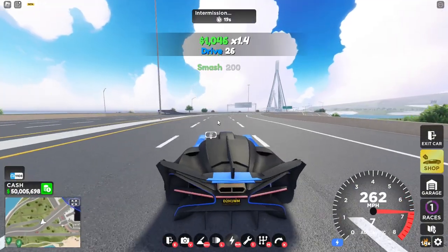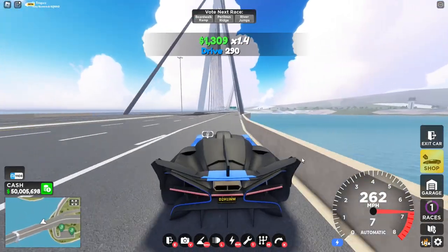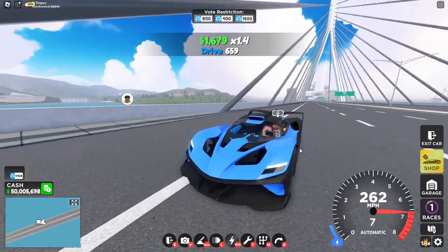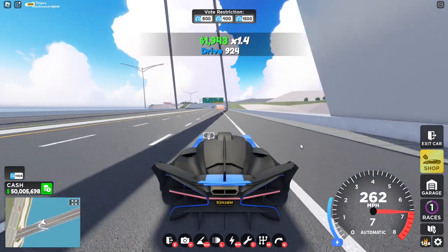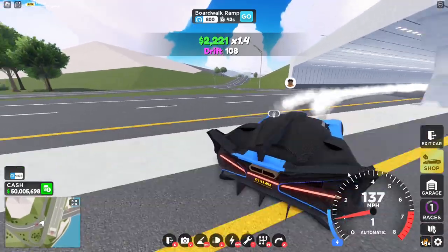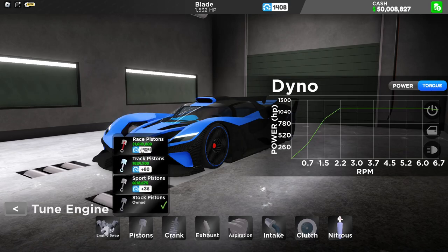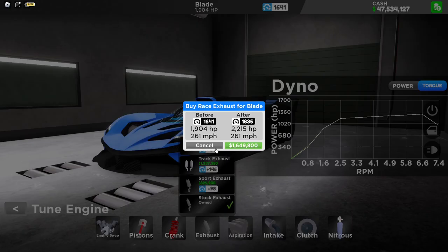Let's try it out and see what max speed we can hit. I heard they are balancing the car out, so this might not be what it's like when it first comes out — it could be nerfed or made better. Stock, it hits 262 mph, which is pretty fast and pretty crazy. Let's go ahead and max this thing out. Later in this video we'll show off the brand new shadow racing feature.